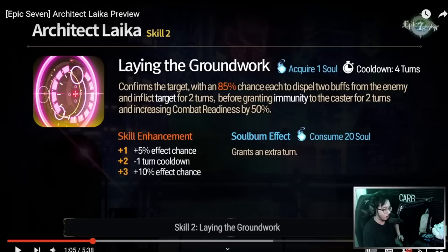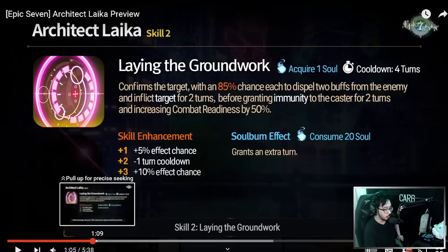Let's quickly go over the skills and I'll give my quick take. Laika's Skill 2, 'Laying the Groundwork,' has a three-turn cooldown. Extra turn if you use 20 souls, which is probably going to be pretty important in her overall kit. She is a mage, so you can just bring Tagehills for those 20 souls. At 100% chance after Mola, she dispels two buffs and inflicts target for two turns, grants immunity, and then also has big combat readiness pushes. A really cool Skill 2 — fairly powerful with how much stuff it does, especially when you combine it with a soul burn.